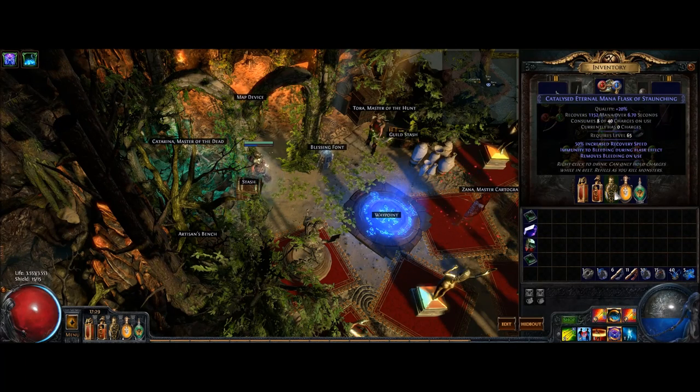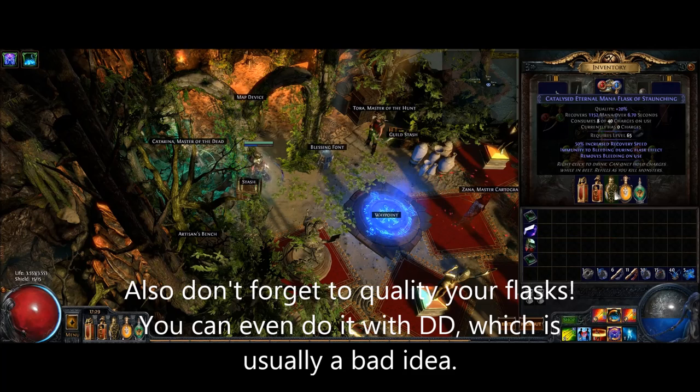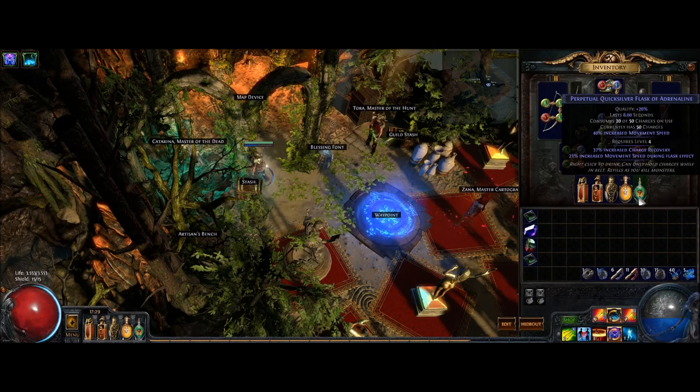It's also important to note that with improvements to the eternal mana flask in the Awakening, the mana flask can hold 40 charges with 8 fire charges each and last 6 seconds. This can provide useful other benefits such as bleeding immunity, curse immunity, or stun recovery using the eternal mana flask. Finally, I'm using a quicksilver flask with quality, charge recovery, and movement speed to get through the map faster.